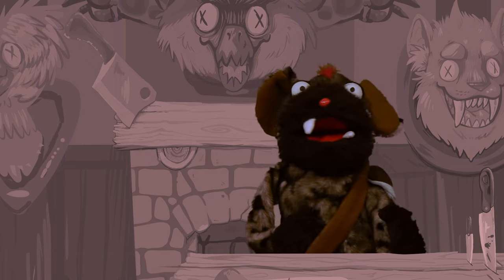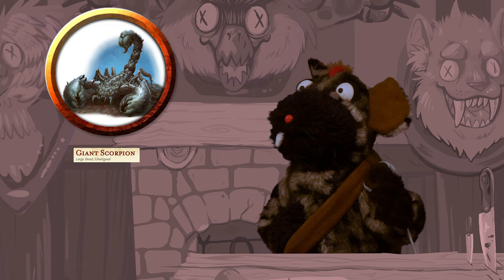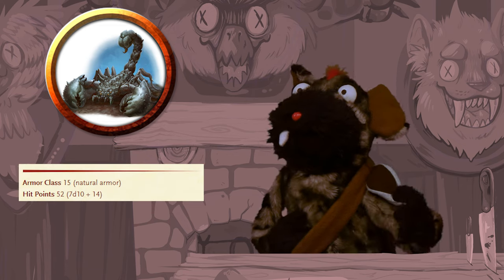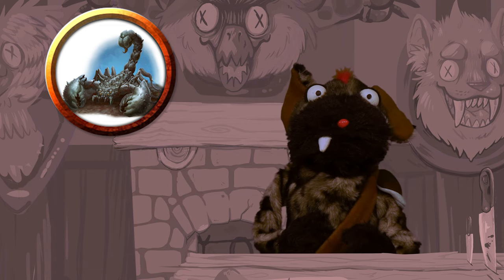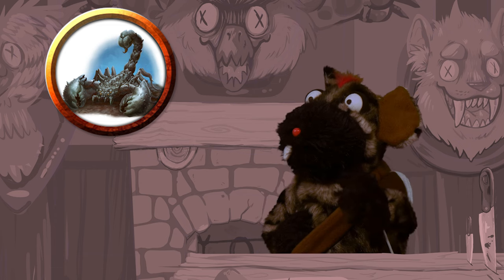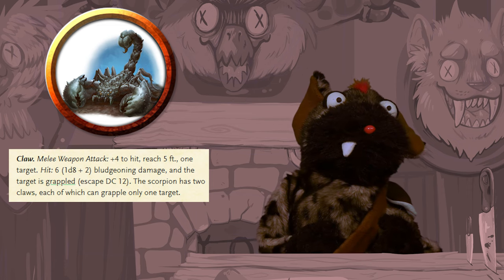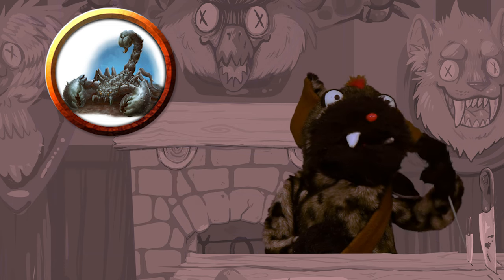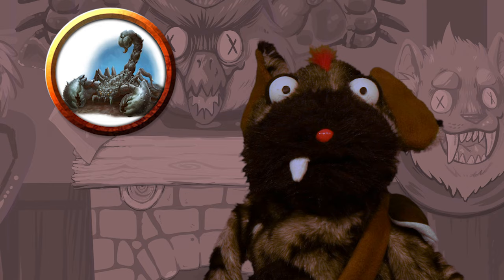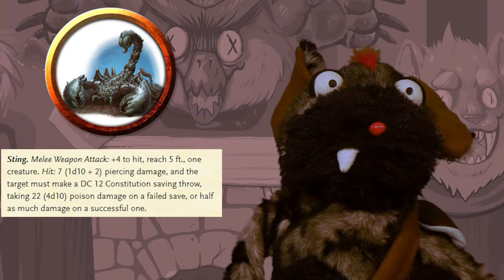Hi, I'm Moes, and I'm gonna teach you how to fight a giant scorpion. Giant scorpions are large beasts. They are hardy with thick armor. They have two claws — one, two. Both of them can grab onto a separate creature. And if they grab onto you, you know that tail's coming for you. And that tail is what you really gotta watch out for, because it's venomous.